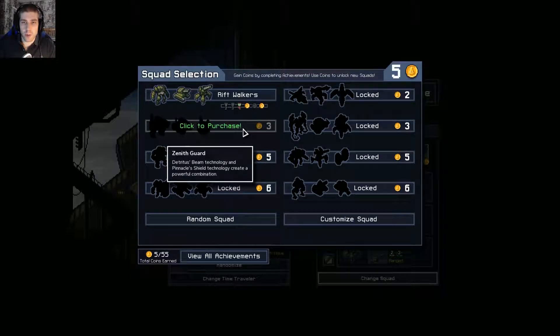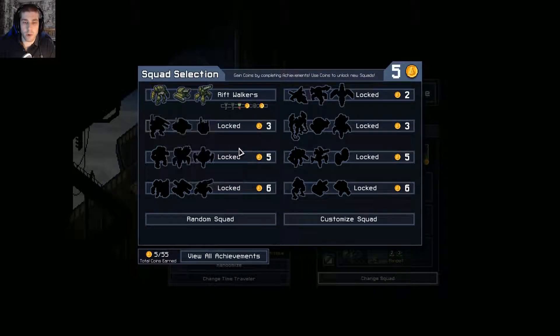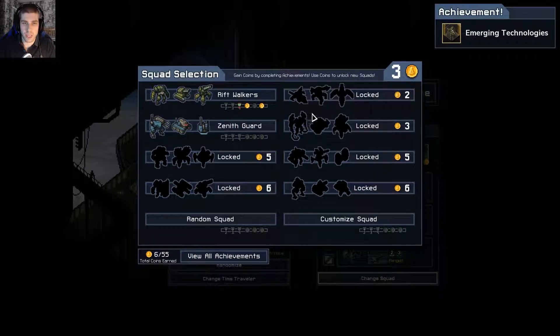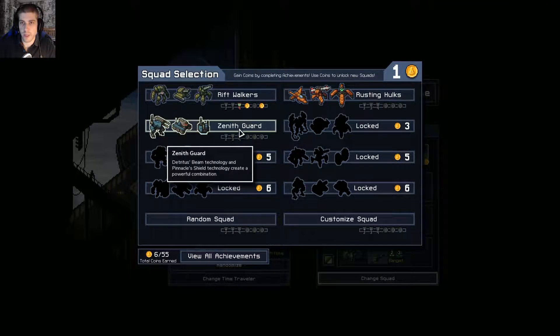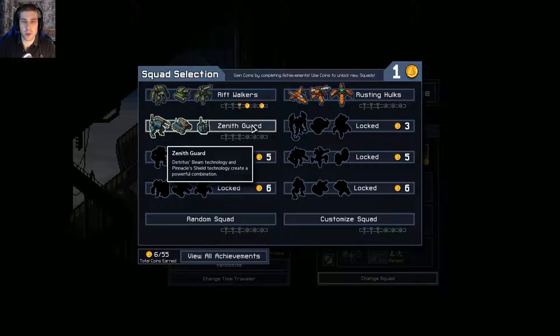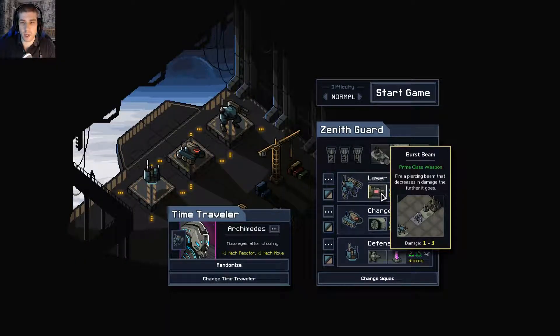Instead of going for one of the five-coin squads, I'm going to run both of the cheaper ones because I think it'll be more interesting — plus I'm guessing you can gradually get them anyway. We'll go for this one and this one. Which one should we take? We'll take the Zenith Guard. I'm noticing that each one has different medals: two victory, three, four, and then the achievements.